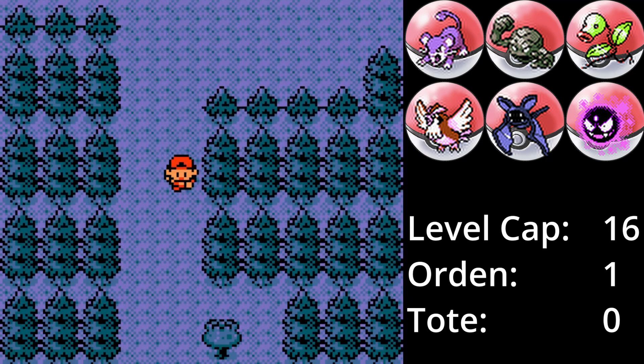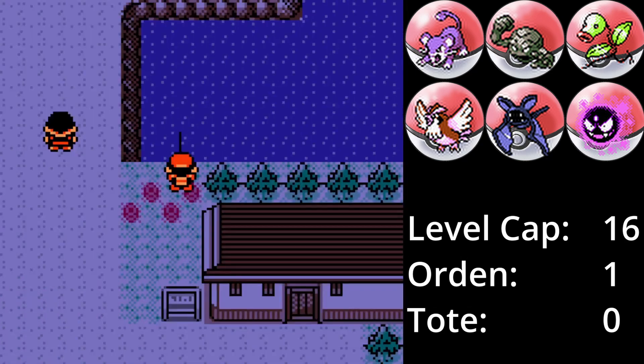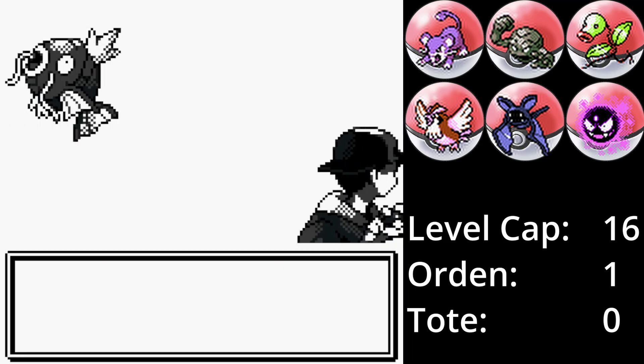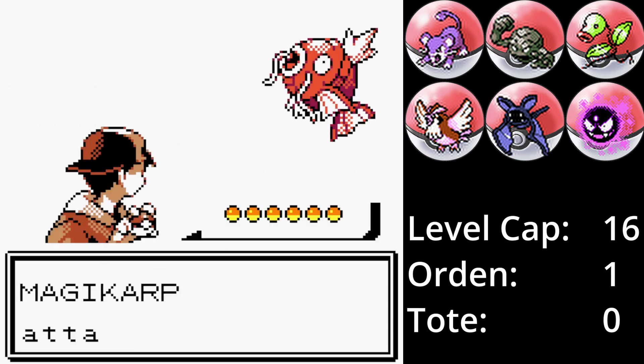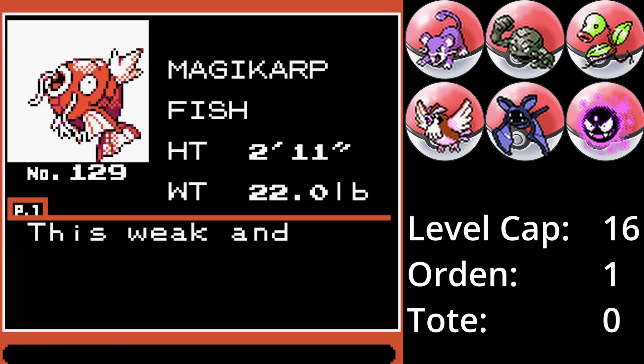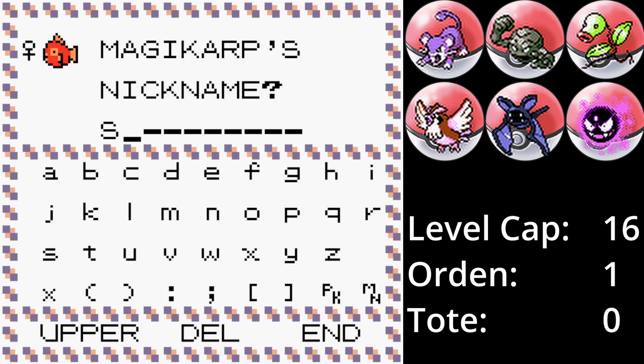Tatsächlich passiert nicht so viel auf dem Weg nach Azalea City und wir haben wenig neue Begegnungen. Was wir aber machen: Wir holen die Angel und angeln uns in Viola City ein Karpador. Garados ist an sich noch immer ein starkes Pokémon, allerdings hat es durch die Teilung des Spezialwerts in Generation 2 einen kleinen Nerf bekommen. Gefangen und Schrimm genannt, kommt es in die Box.